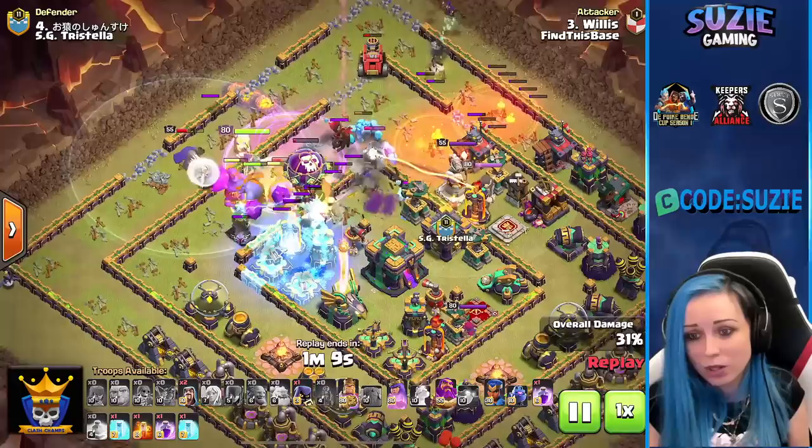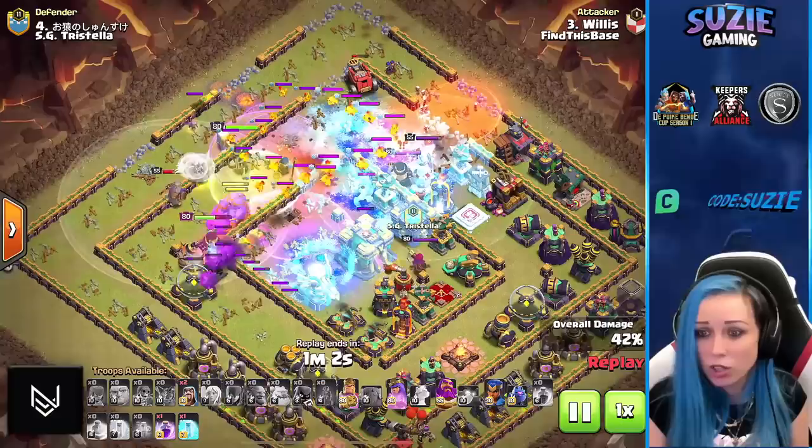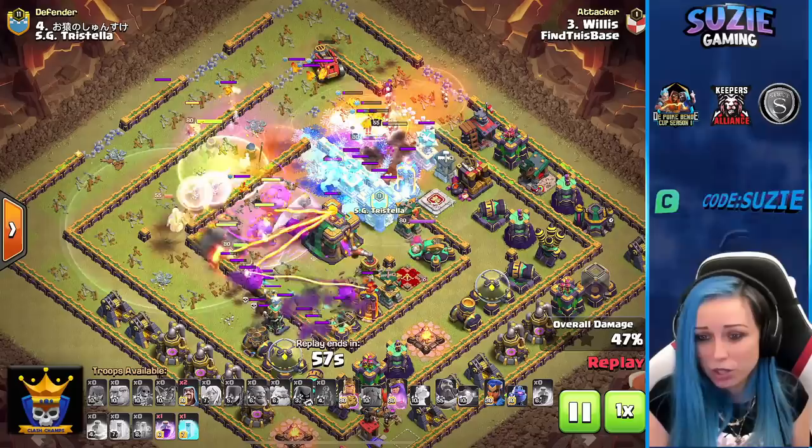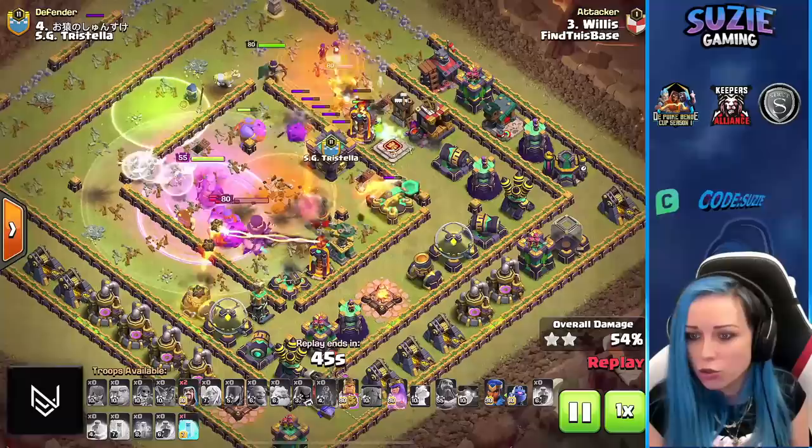Finally we switched — as we froze the X-bow the healer switches and heals all troops taking damage. Popping the lava, so queen will be distracted by the lava pups. Using the Warden ability. Super bowlers trying to clear all the defenses. King and super bowlers finishing the town hall. There's the tornado trap. Troops from the Flame Flinger — hoggies came out but hitting the giant bomb next to the scattershot.